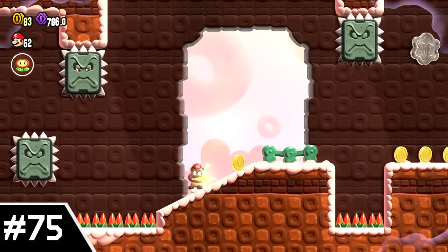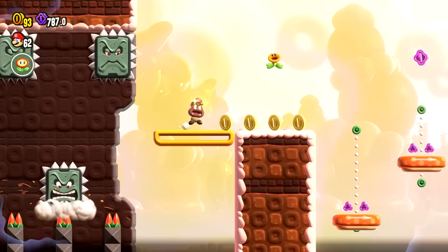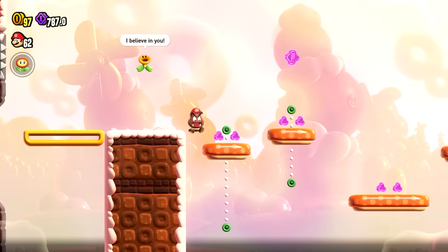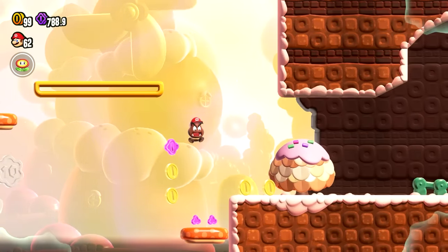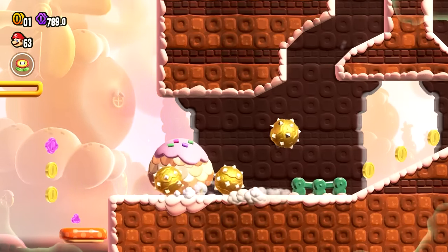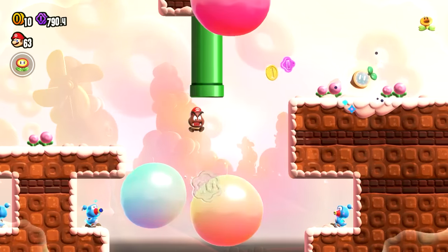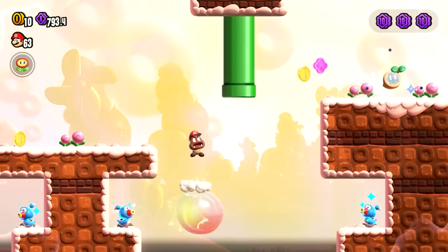Number 75: Petal Isle Special, Way of the Goomba. This level is all about the Wonder Flower effect where you turn into a Goomba. The Goomba's whole gimmick is that it moves super slow and can barely jump. I'm not really a big fan of that since it makes this level feel like a drag, especially since there are several portions where you have to wait for Spike Balls to roll past you. This does lead to some solid puzzles for the purple coins, but otherwise it's just sort of tedious to go through.